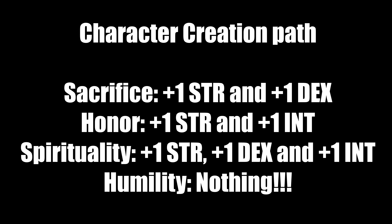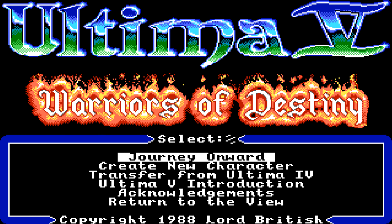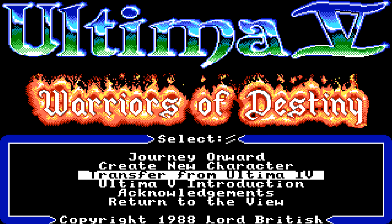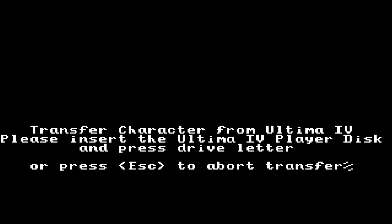If I remember correctly, you start at exactly level three with a new character. The other path is character transfer from Ultima 4. Please note you might need Pix's Ultima Patcher — just Google it — in order to get the fix for the character transfer method.